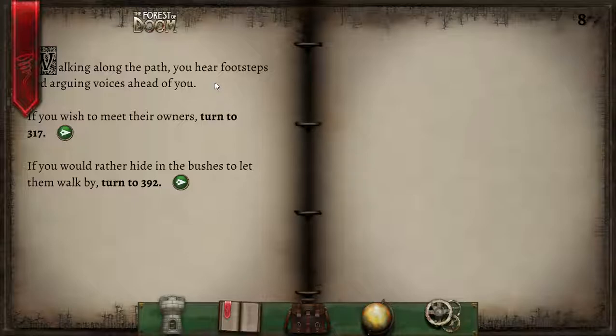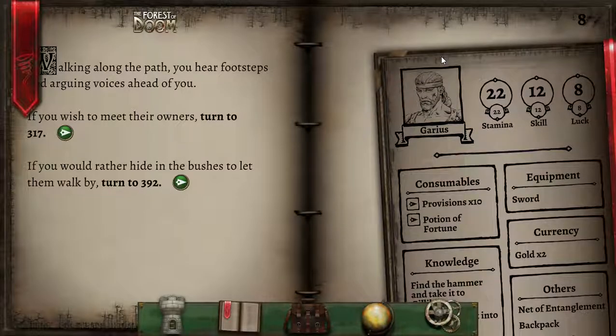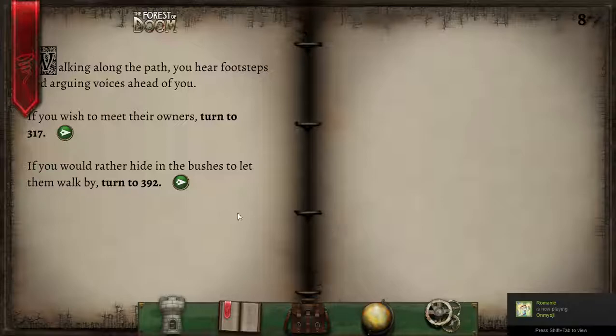Walking along a path you hear footsteps and arguing voices ahead of you. We could hide in the bushes like some cowardly scamp. However, look at these numbers right here — these are the markings of a mighty warrior. I think if there's any significant trouble, we can probably handle it.